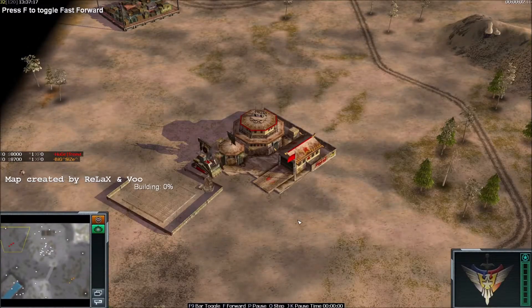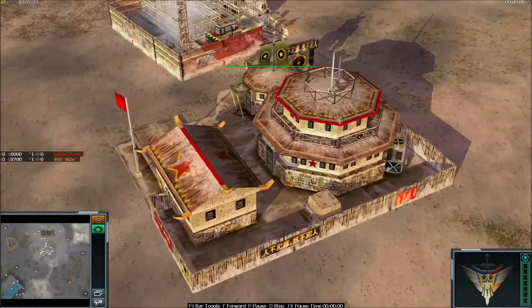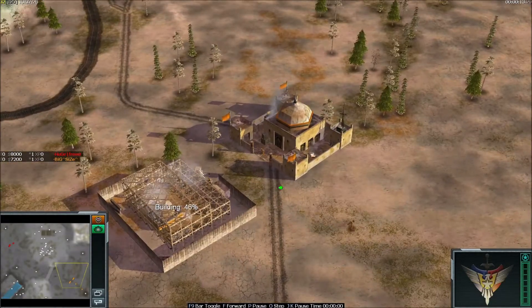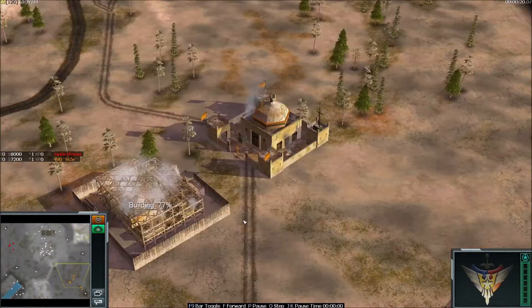Hello everyone, welcome back to Zero Hour. Today we are on the Melting Snow map. On the top spot we have player Huge Freestyler playing with Vanilla China General in red color, and on the bottom spot we have player BigSize playing with GLA Vanilla General in orange color.